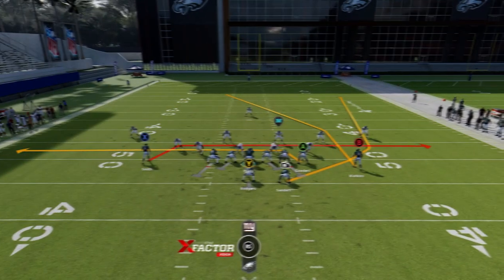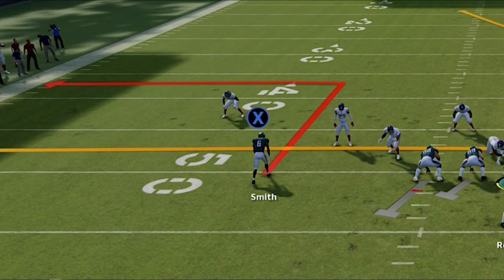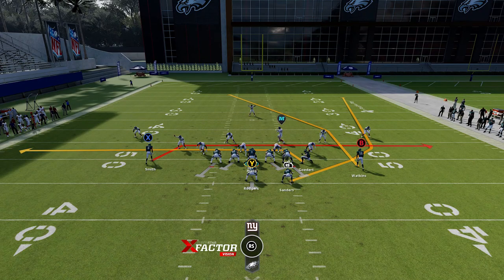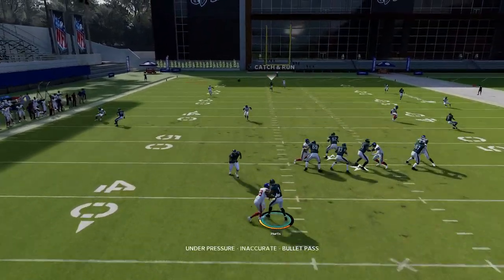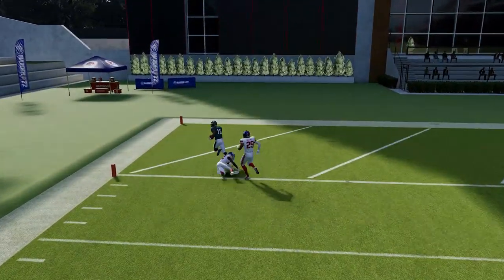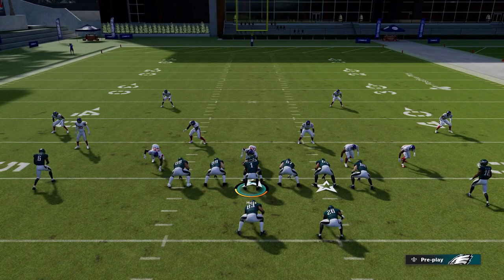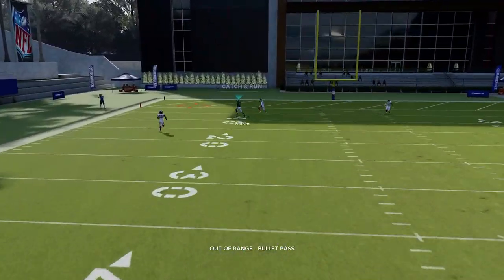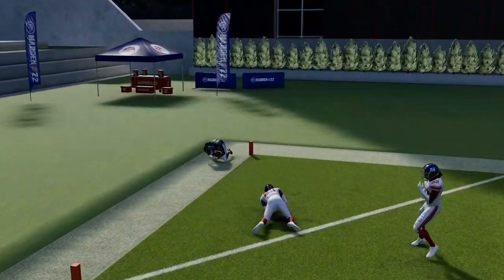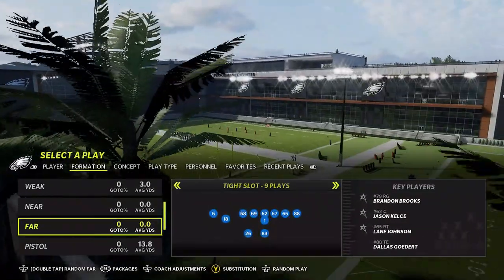Against Cover Two man, I'd recommend blocking the running back, but the B route just runs right past the cornerback and over the top of the Cover Two safety. Against Cover Three, it'll have the same effect — it's more effective if you put the X route on a 10-yard out route, but without any adjustments the B route will still get over the top, just a slightly tighter window. Against Cover Four, it's also a very easy one-play touchdown — just wait for the receiver to cross past the last safety and get over the top of the cornerback. This play is a one-play touchdown against every defense, man or zone.